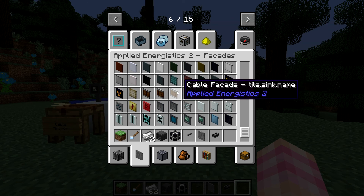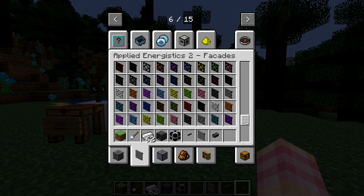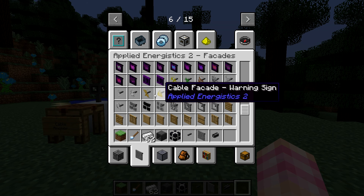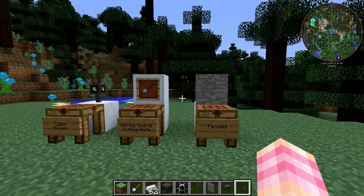Basically things like sinks and actual machines in certain mods can have facades made out of them — it's all up to whether something was made facadable. You can even get sign facades. So yeah, there are a lot of facades.